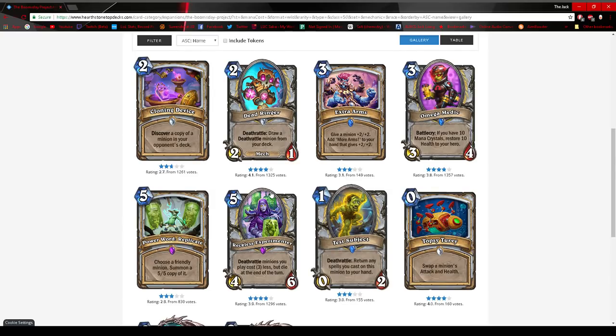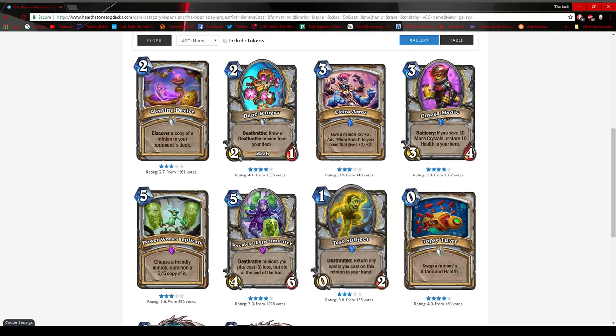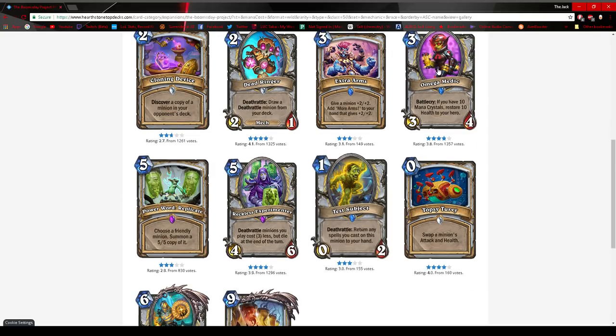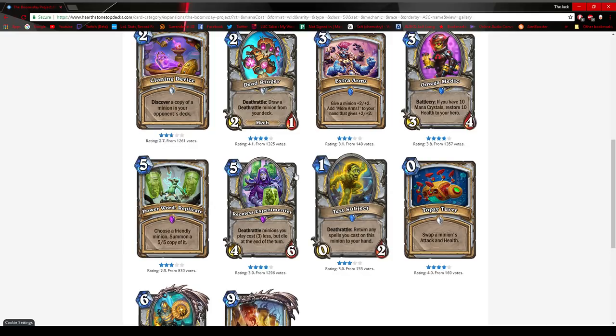I'm going to preface this by saying I think most of the Priest cards are bad. Cloning Device — discover a copy of a minion from opponent's deck — I think that's really bad. Dead Ringer — draw a Deathrattle minion from your deck — helps the Deathrattle Priest archetype, which isn't too bad because even though it's a value deck you have Benedictus, you can copy stuff, it still loses to combos but can drown out other control decks. Extra Arms is plus two plus two that also gives plus two plus two to the other — not good. Omega Medic is probably a good card but I don't think we're in a meta where restoring health matters, so I don't think it'll see play.